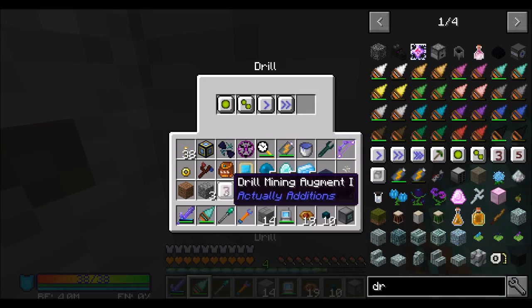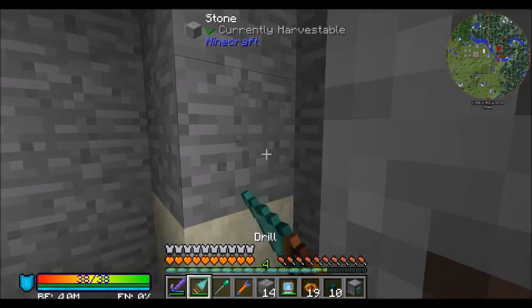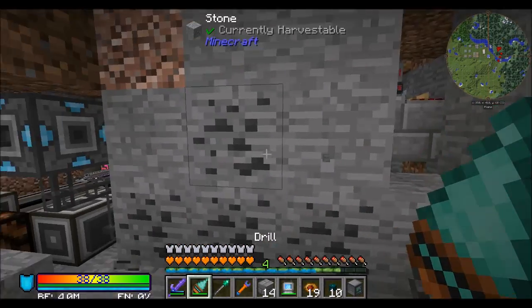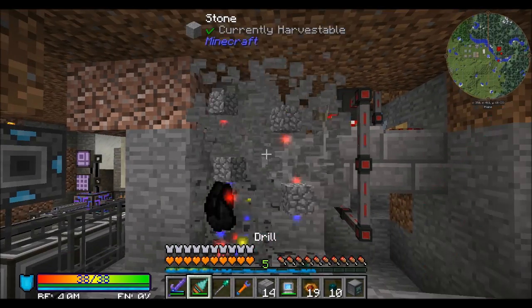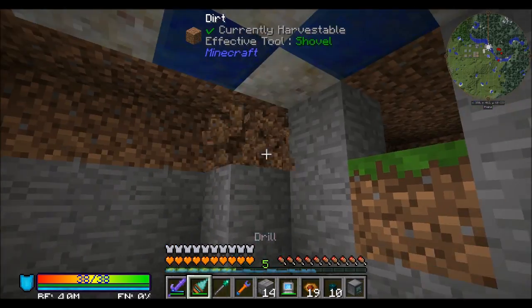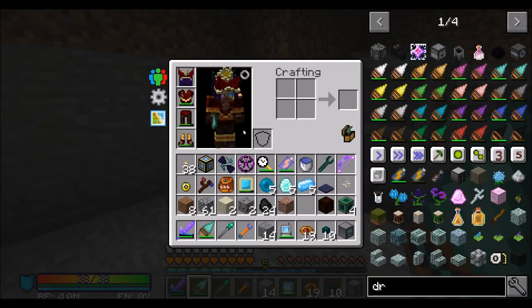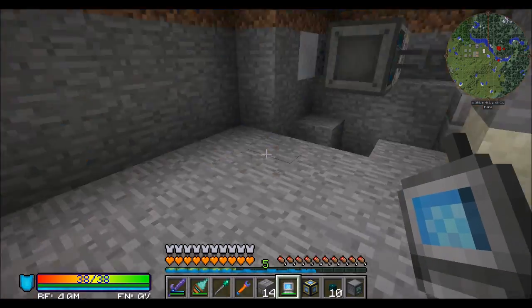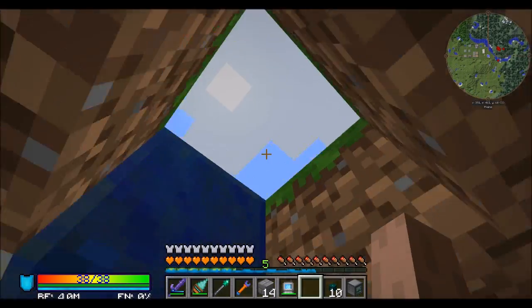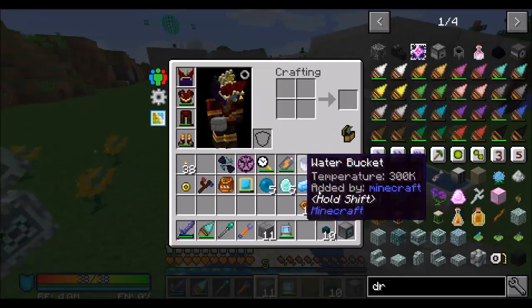Much nicer. I think that looks pretty good. Put away some junk we don't need anymore and we're good to go. So let's get the basics set up — underneath the terrestrial agglomeration plate area I'm going to have my phantom connector, and above it, in line with all these blocks, we'll have our open crate.